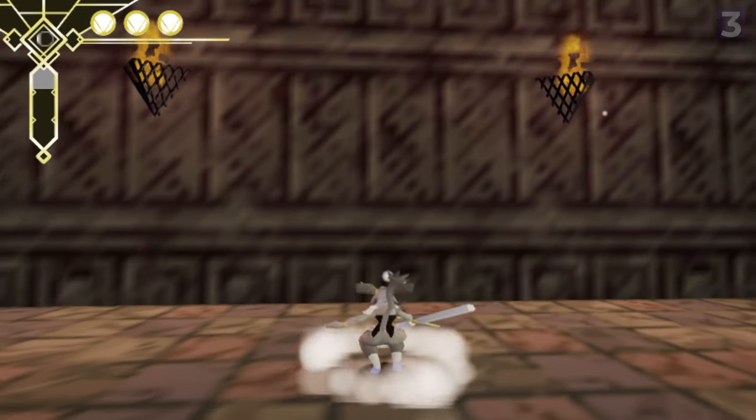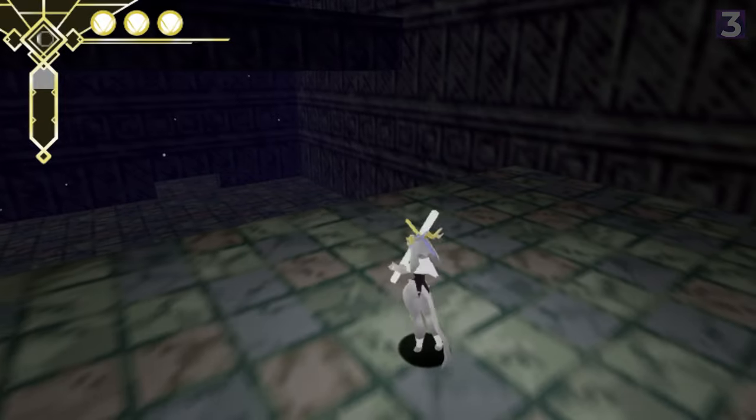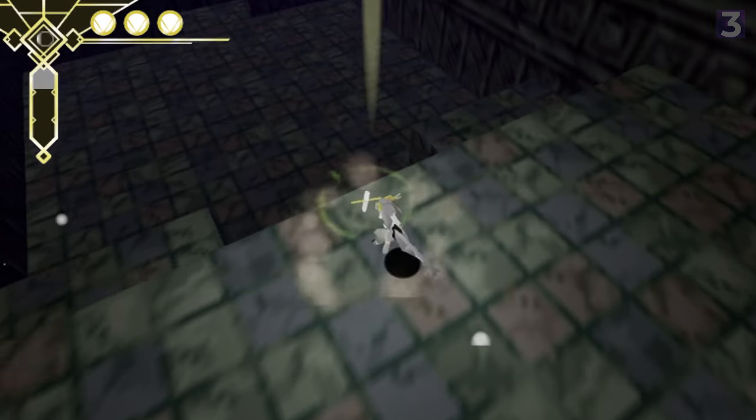but soon can do a slide, a ground pound and high jump, wall jumps, sliding long jumps, wall runs, and more. By the end of this game, you are putting the Prince of Persia to shame.